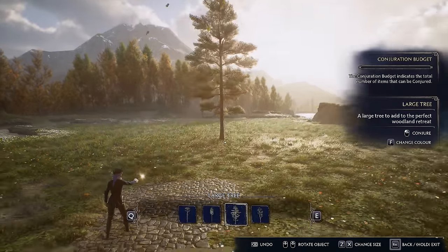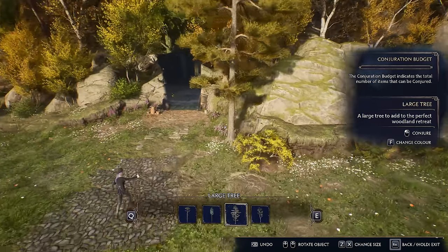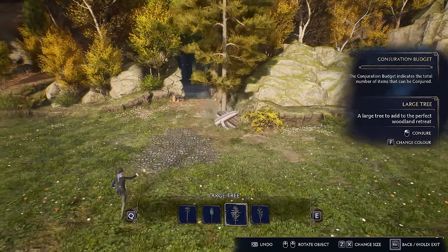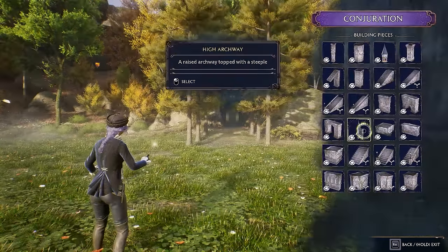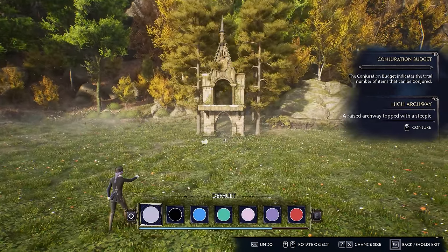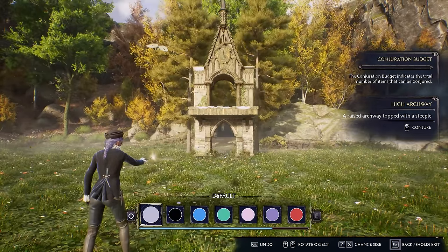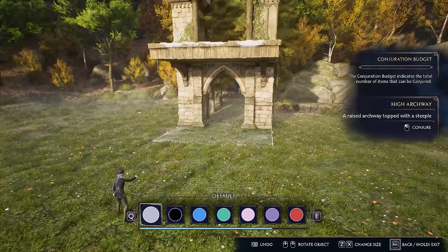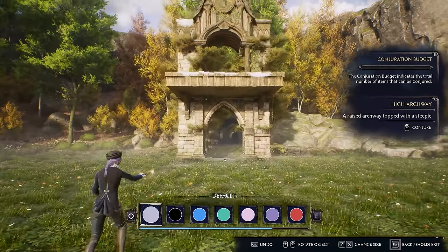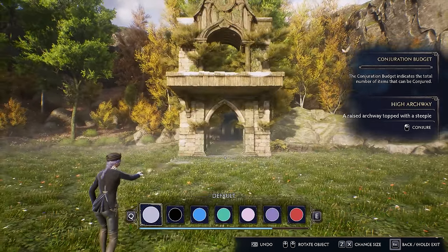One thing I found that really helped make my vivarium feel a lot more alive is putting trees and plants to kind of frame certain areas. For the building objects, I went through all of the pieces because honestly at first I had absolutely no idea what to do with any of them, so I just put them around parts of the vivarium to see where I liked them and what they looked like.